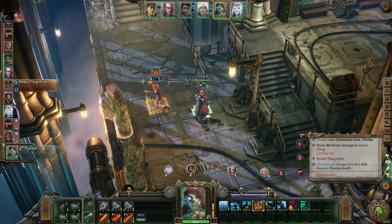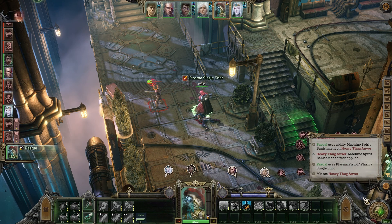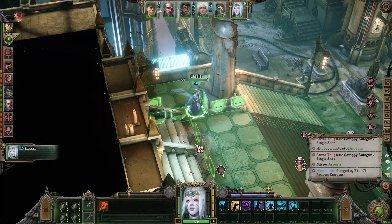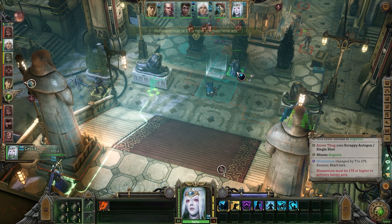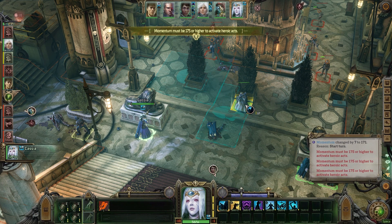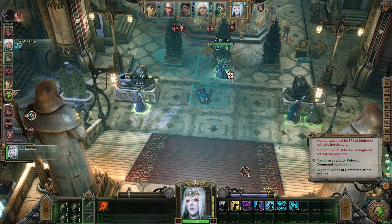So actually the damage difference between this and our Omniscient Axe is not as much as you might think — as a power weapon it's actually 11 to 13 and it gives 15 weapon skill. I might just reduce this guy's damage first. Can we dash through him? Not quite — let's just shoot him then. These guys move forward. Cassia, I want to give Argenta more turns — I need to move forward to do that. What do you mean it must be that high to activate Heroic Axe? Move over here. Give me strength. This isn't a heroic act — it's just an ability. Something is broken here.